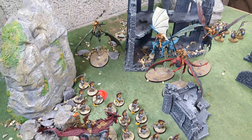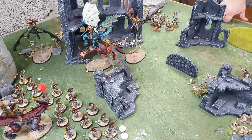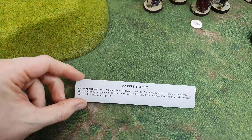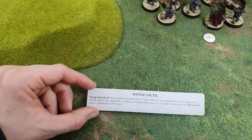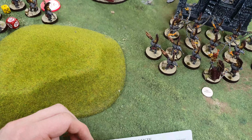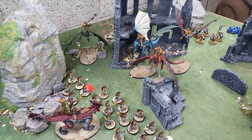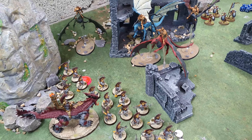Rick's battle tactic this turn is Savage Spearhead, which he has achieved — getting another three points because the dragons achieved it for mobility. Rick could potentially also get a point for killing my Magmadroth. The dragons give Stormcast extra options with battle tactics. Rick fires the Longstrike Raptors at the Battlesmith again — 12 shots, all-out attack from Bastion, hitting on threes.